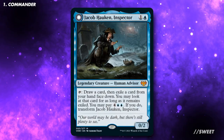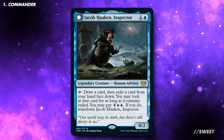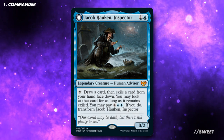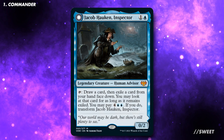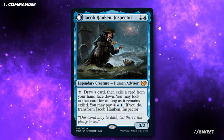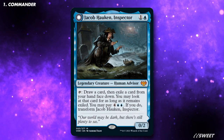The commander of this deck is Jacob Hulken, Inspector. It is 1 and a blue for a 0/2 legendary creature Human Advisor. It has: tap, draw a card, then exile a card from your hand face down. You may look at that card for as long as it remains exiled. You may pay 4 blue blue; if you do, transform Jacob Hulken, Inspector.